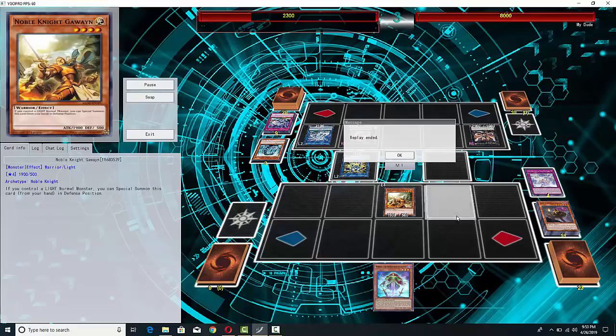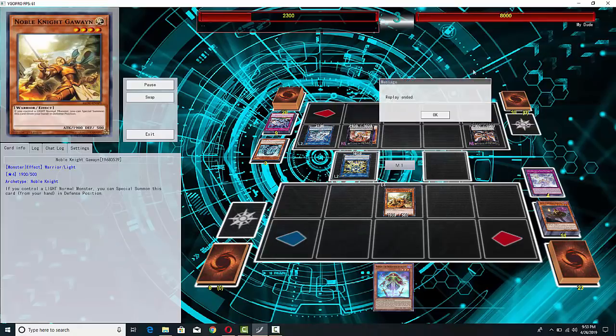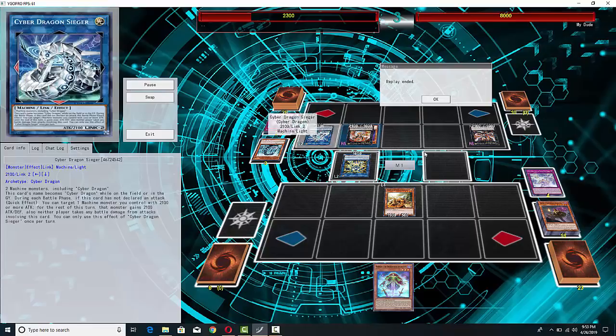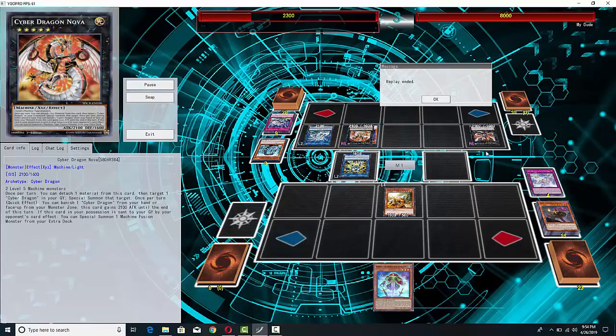He summons Gawain and realizes he's not going to be able to get over this board. Even an Infinity with no Materials is still a Cyber Dragon Infinity — it still has 2,100 attack, and he can't attack into it even if he did have a higher attack because Seager's on board; he would just crank it up anyway. Anyway, those are the duels. Hopefully you guys enjoyed those short duels — if you did, give the video a thumbs up. Thank you guys for watching, subscribe if you have not already and turn on that notification bell for daily videos.